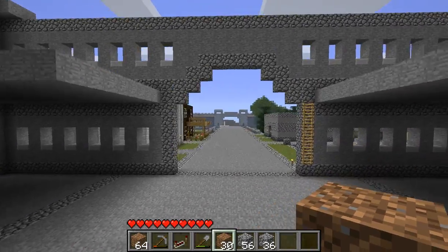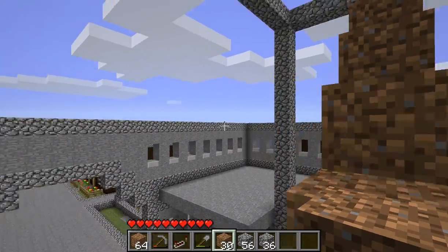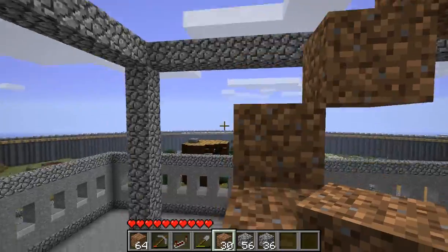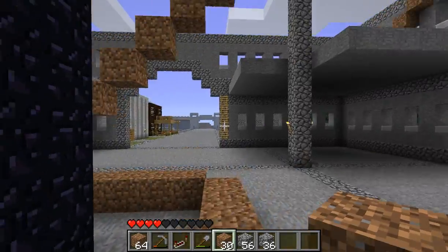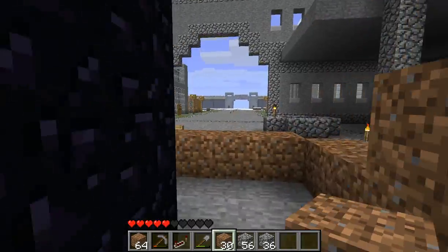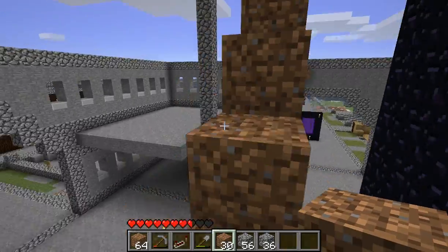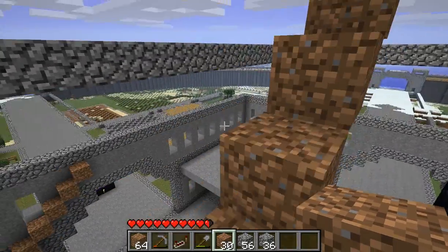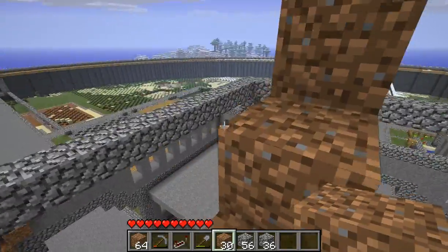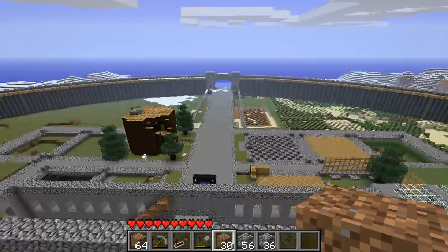The outer wall is pretty much done for now, and this layer of the city is nearly done. And after this is finished, we will be venturing underground to start the first underground layer of the city. And after that, I believe we'll probably be going another layer, and then we'll start working upwards from this city.